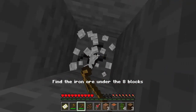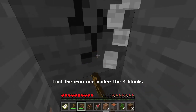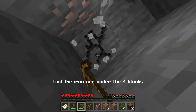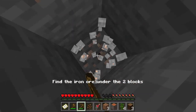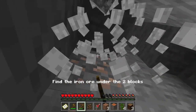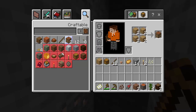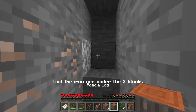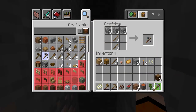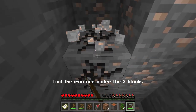As we go down, the numbers lessen — eight, seven, six — and eventually we'll reach iron. I need to make a stone pick before I get the iron. There is iron right here. Three, two — yep, there's iron right here! This is for real, guys, this definitely is for real. Let's go ahead and make a crafting table real quick. You will get diamonds so fast with this method.